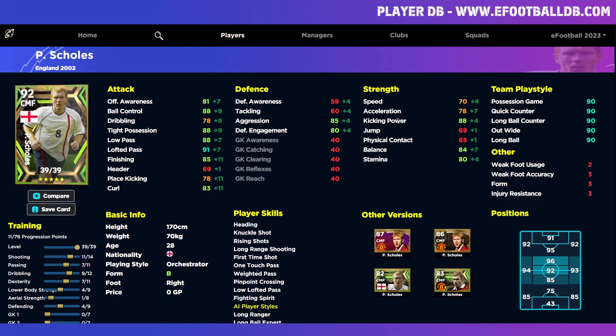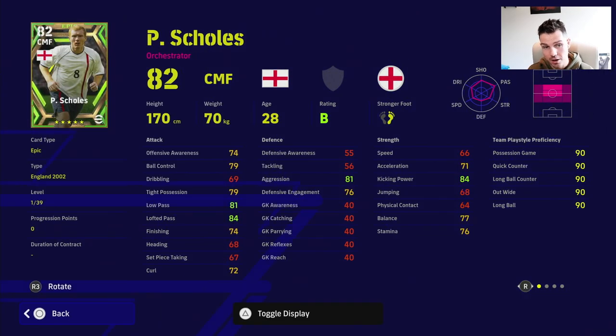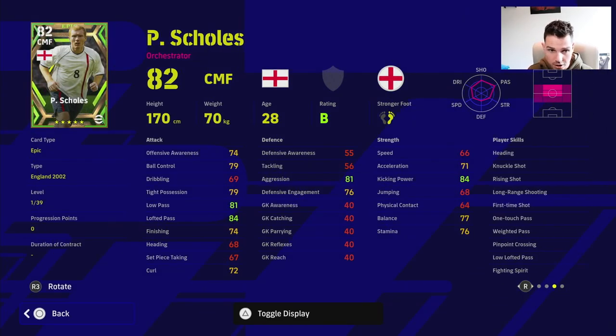We want kicking power to at least 92 — that also brings up stamina. 85 finishing is more than enough, then pop one more into dribbling and that's your build. A lot of people don't expect long-range shots, and when Scholes has one-touch pass, weighted pass, pinpoint crossing, low lofted pass, plus 85 finishing, 83 curl, and 92 kicking power — it is going to be a monstrous card.